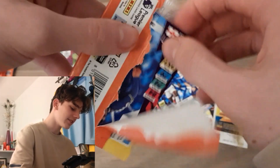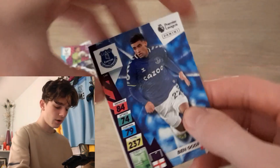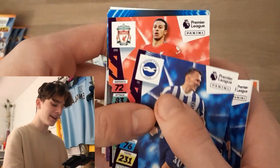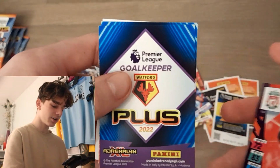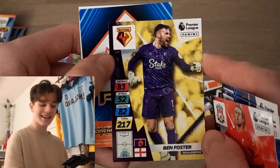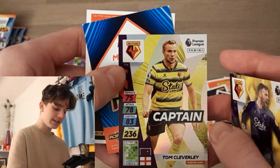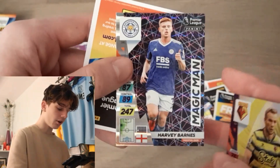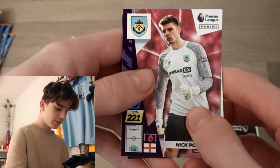Scorching through the packs now. We start off with Ben Godfrey for Everton, big Dan Burn now at Newcastle, Tiago, and the Cycling GK — the man himself Ben Foster — and his teammate Tom Cleverley captain, as well as a Magic Man Harvey Barnes. What a design!